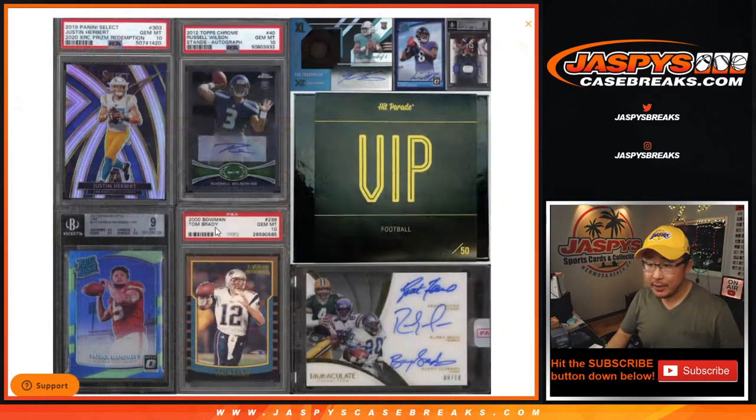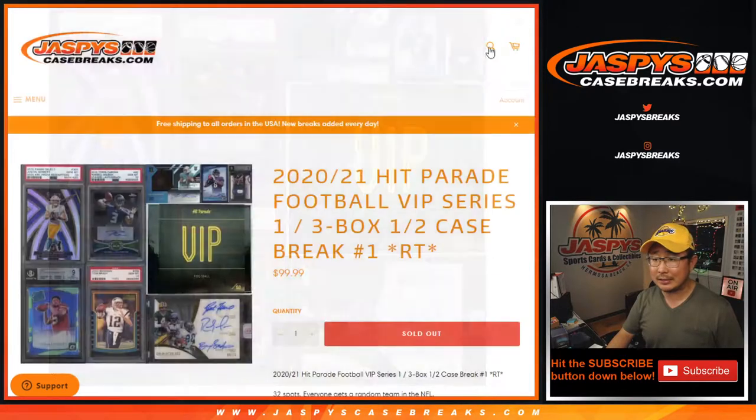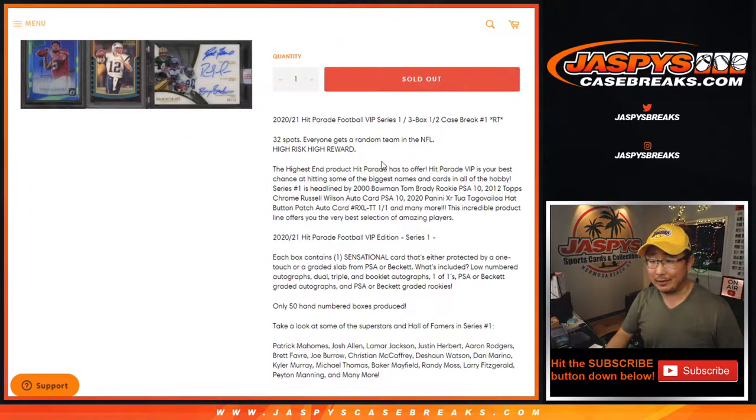Second half is in the store already. Here's an example of what we can get — there could even be stuff better than that, and there's stuff that's going to be not as good, but if that's an indication of what we're going to get, it looks pretty cool. High risk, high reward, obviously.